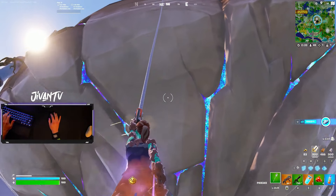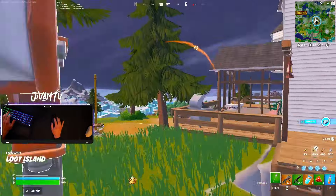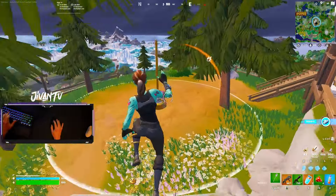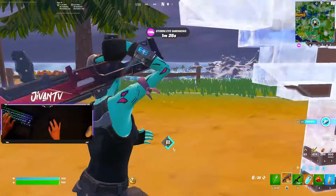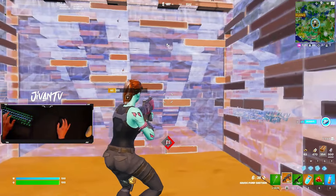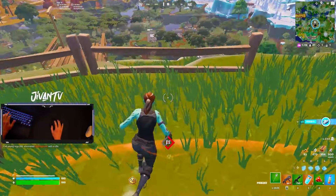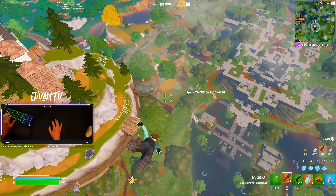I end up going up there first. If I would have heard another zipline on my way up, I'd cancel my push and get out of there because I already have that win potential. At the start it's free, but somebody does end up pushing up, and since I already have slurps there's really no reason to fight this. So I just disengage before things get ugly, before I burn any mats or heals, and go play my end game.